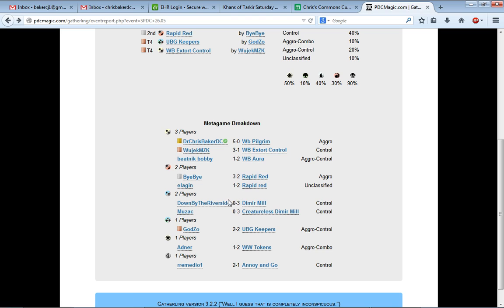Interesting to note: Dimir Mill went 0-3 with both decks there. They probably have a hard time against some of these mono-red or mono-white decks that just throw down a lot of creatures very quickly, and they can't deal with it all. The Bug Gatekeeper deck by Godzo was pretty cool. Remedio had a 4-color control deck that was really interesting, and the token deck was pretty cool too.